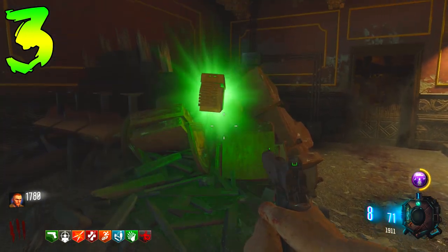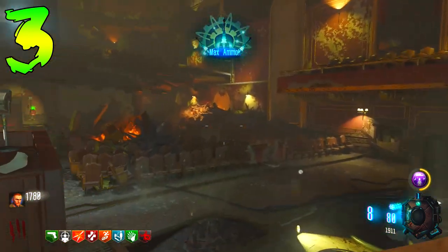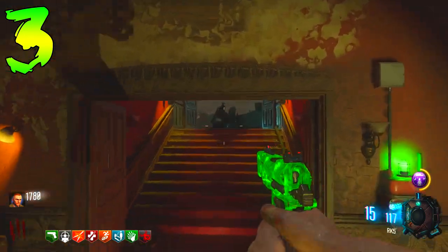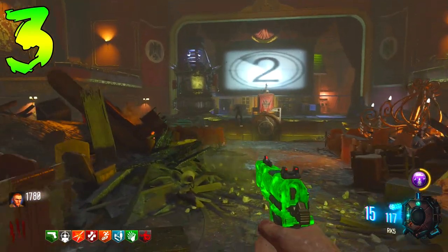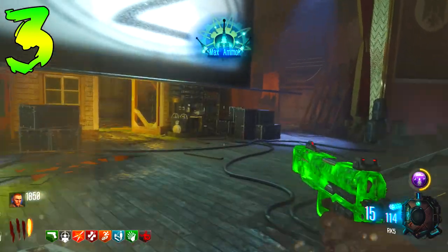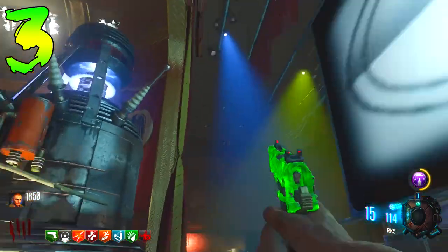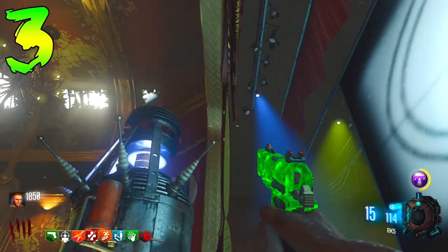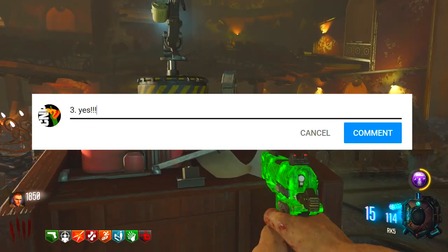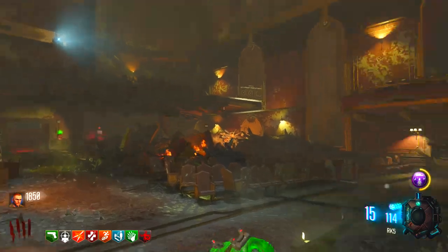This easter egg isn't difficult at all — it's actually really easy. It just took the community so long to find it, probably because everyone else was playing Origins, Moon, or other maps with already confirmed easter eggs. Kino der Toten is a great map for high rounds, but it was never seen as a map with an easter egg since it never had one originally on Black Ops 1. That's why it's on our list at number three. Let me know if you've completed it by putting three yes or three no in the comment section.